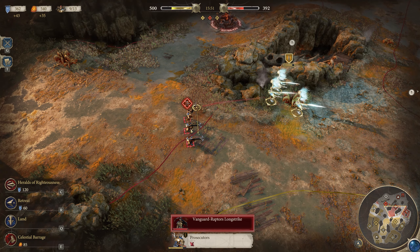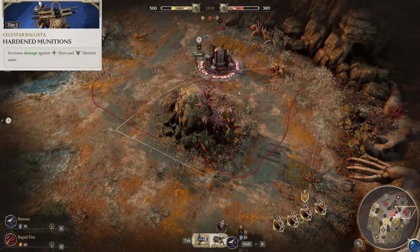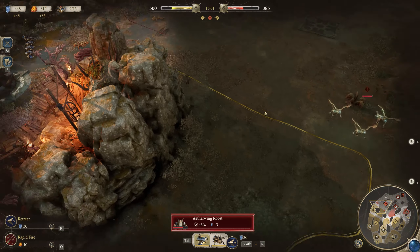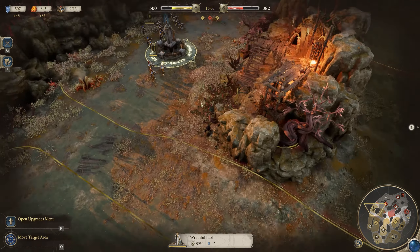As for tech at tier two, you have two options. Hardened Munitions increases damage versus heroes and monsters, making it even better at the job it should already be doing, or Lightning-Charged Shots showers explosive bolts into an area, similar to Rapid Fire from the Raptors. Honestly, either are good — whether you want to hone in on that single-entity killer role or grab a bit of area damage to diversify.